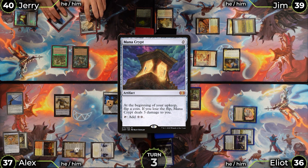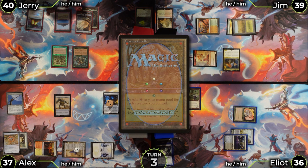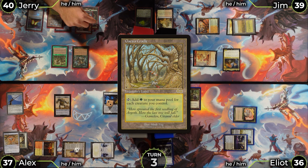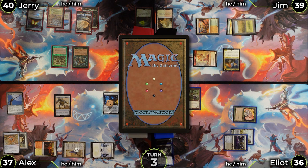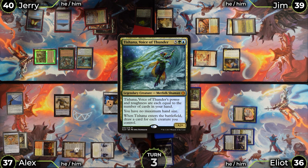Elliot taps Gaea's Cradle with one, two, three, four, five, six, seven elves — Priest of Titania taps for eight, totaling eight mana on turn three or four. With that mana he attempts to cast Tishana, Voice of Thunder, but only draws three cards off the ETB since his hand isn't empty — what the table considers a low-value Tishana for seven mana.